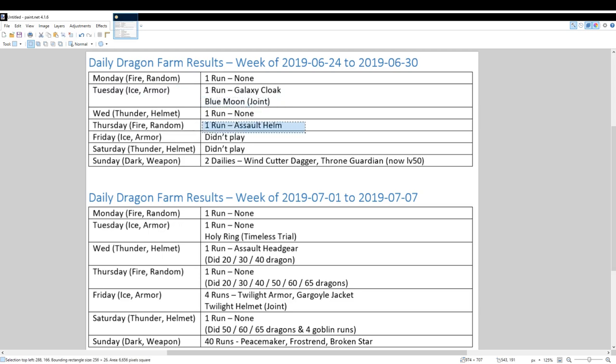On Thursday, I got an Assault Helm, and then Friday and Saturday I didn't play — I didn't even do the daily dragon. But on Sunday, I only did two dailies: the Sunday daily, and I also queued up to run the Monday daily with Dark Dragon. From those two dailies, I also got two more SSRs, one each per run. So that was six runs total and I got five SSRs including the joint one. That was ridiculous.